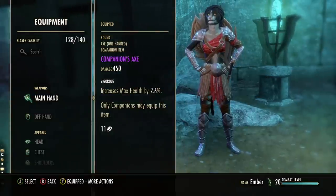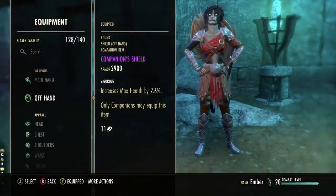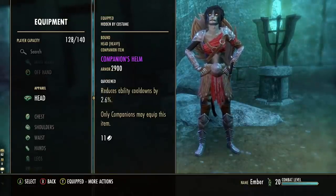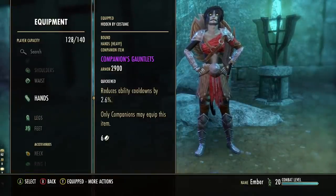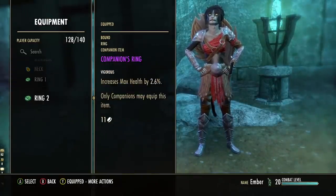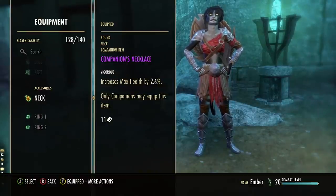For the gear setup for Ember as a tank, we're going with one-handed shield — you get the taunt option plus the most defense. We'll want all heavy armor, seven pieces of heavy if you can get it. The traits are going to be a mixture of Quickened for the reduced cooldowns, as well as Vigorous for the increased max health. About five Vigorous traits and everything else Quickened, but you can mix and match those as you pick up pieces.